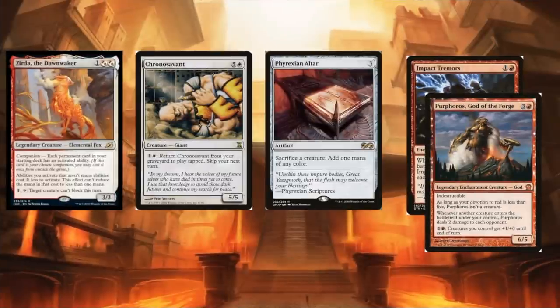Here's a super janky but interesting combo: Phyrexian Altar with Impact Tremors or Purphoros and Chrono Savant. With your commander in play, you pay a single white to return Chrono Savant from your graveyard to play tapped — skipping your next turn. However, Phyrexian Altar lets you sacrifice it for a white mana, which floats, and you just do it again. If you've got an infinite damage card in play you can win right there. The critical problem is you need to win the game immediately since you won't take another turn after these triggers resolve.